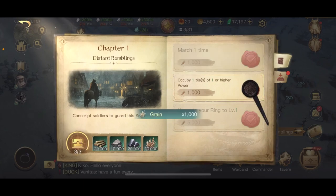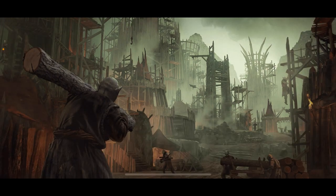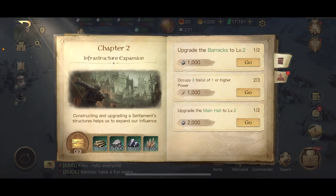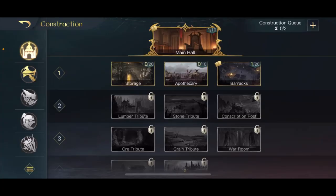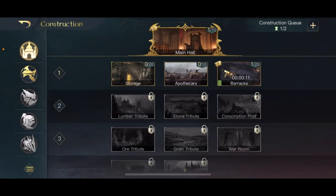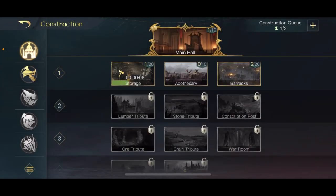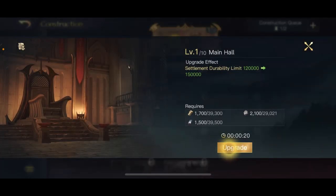We'll complete chapter one, I think. Barak main hall — okay, let's do that. Barak and storage as well, not to waste any of the resources. And the metal.